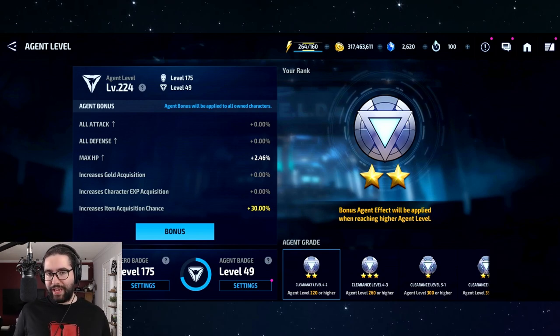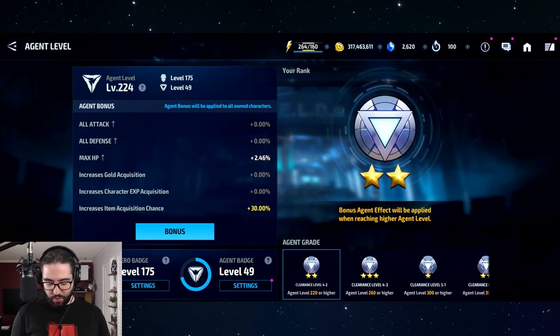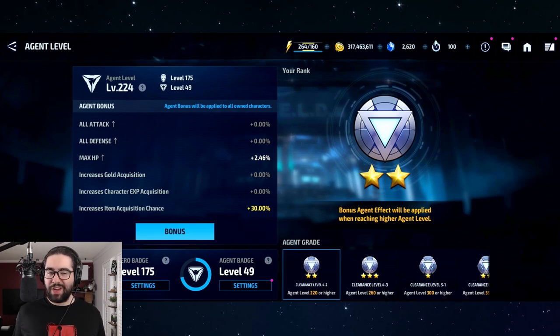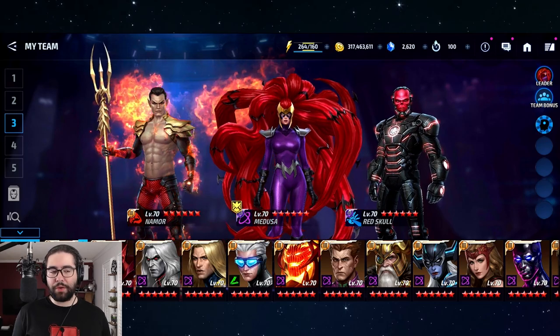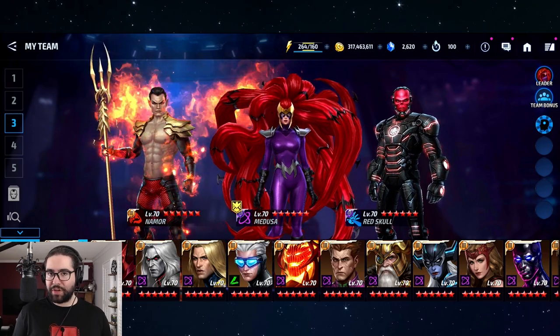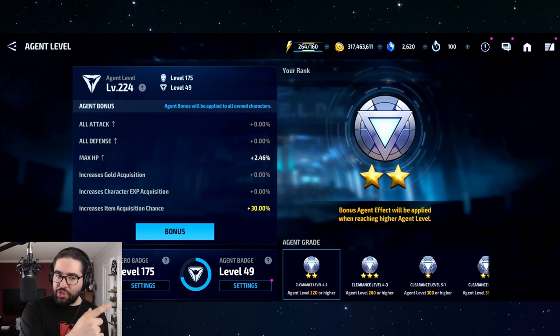Agent level is actually a combination of your hero badge and your agent badge. Your hero badge — mine is level 175 — is a totality, a calculation of all the rank-ups you've done on characters. Every time you six-star, tier two, tier three, or transcend a character, or get a character achievement, you earn XP toward your hero badge.